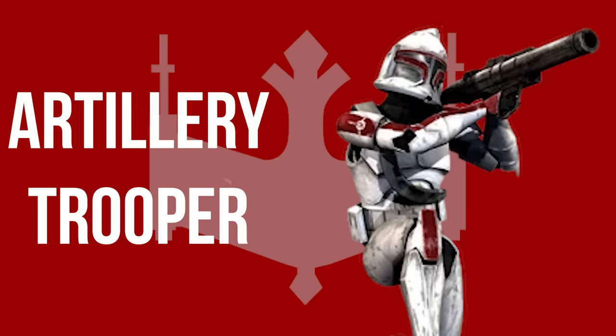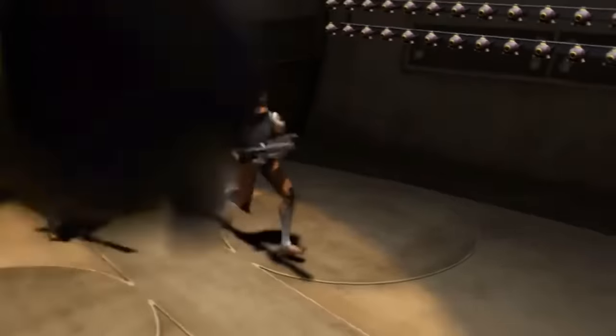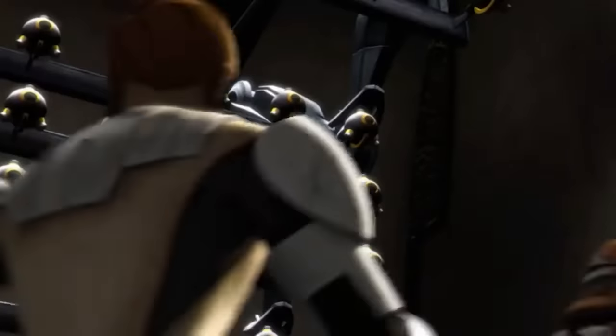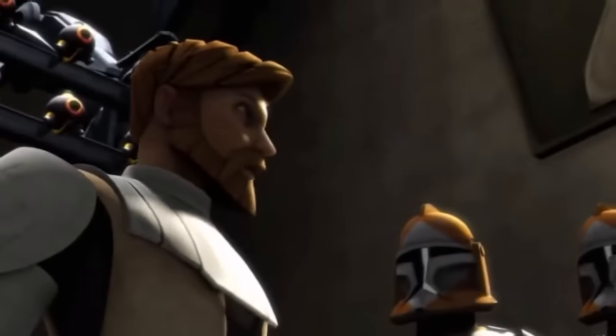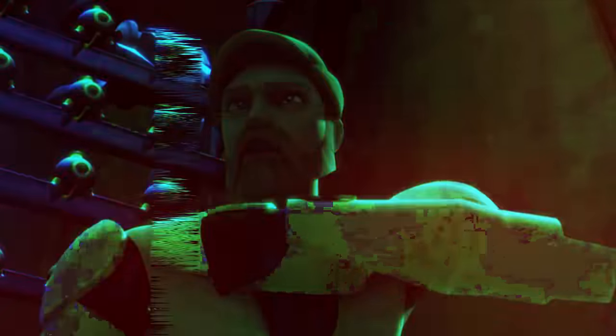Clone Artillery Troopers specialized in operating artillery pieces like mortars, though little lore has been established about them. Clone Ordnance Specialists, or Bomb Squad Troopers, were essentially the opposite — they specialized in disarming ordnance. Unfortunately, their armor didn't provide any extra explosive protection. In fact, the only difference from standard Phase 1 clone trooper armor was that it featured orange paint. This was likely a high-casualty assignment for clones.